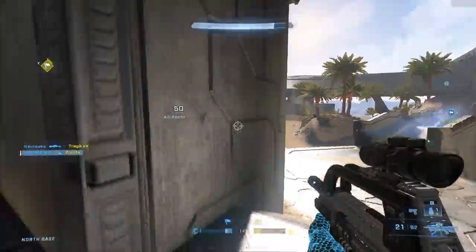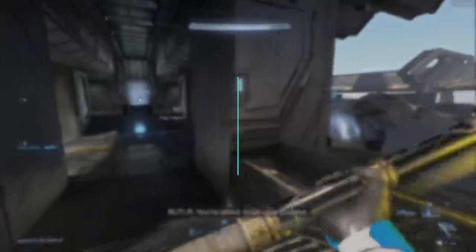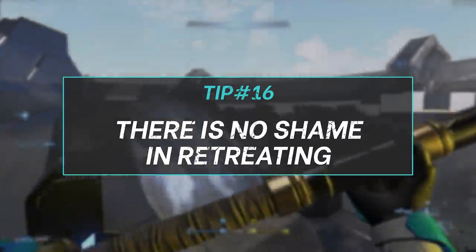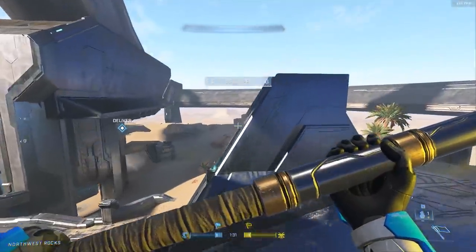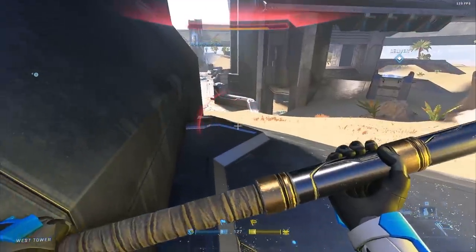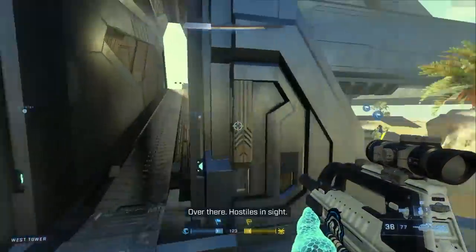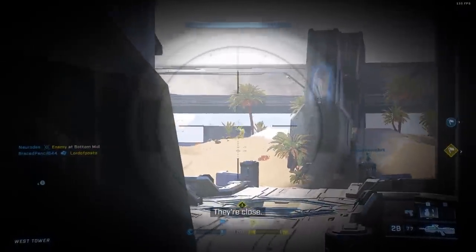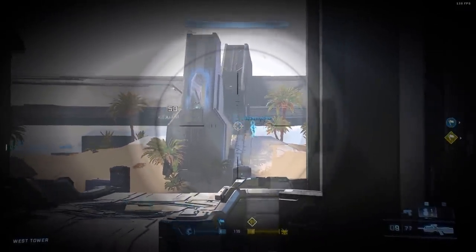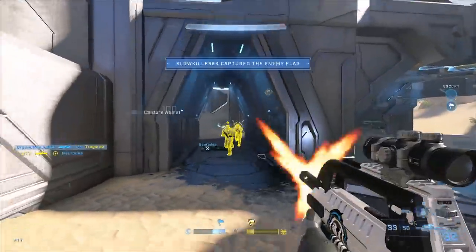Tip number 16: retreat or disengage — something I don't see enough people do, specifically in objective modes. In CTF I see people start dying and instead of having one or two guys fall back to defend until the team spawns, they push up and try to ego challenge the enemy team. Instead, be mindful of where your squad is — if they start falling, you need to fall back and watch the base. Usually you can wipe an enemy or two when your team spawns so you can counter cap. It works like a charm and it hurts their mental.